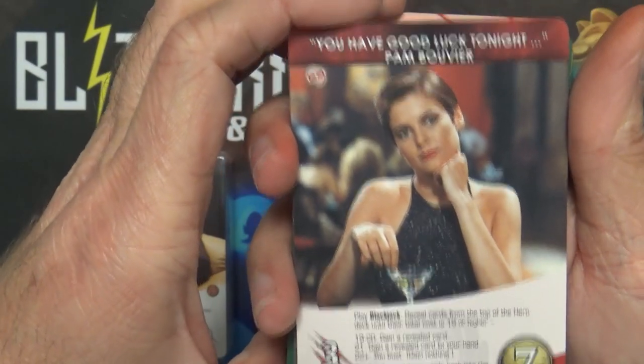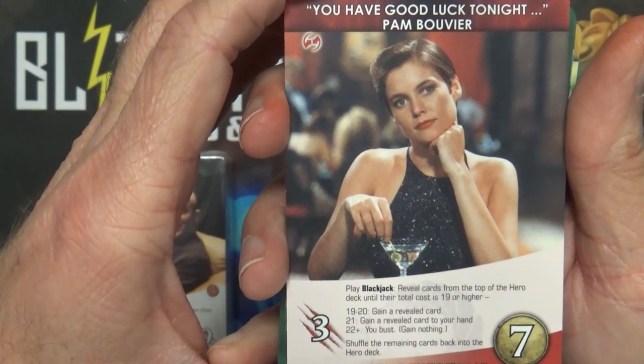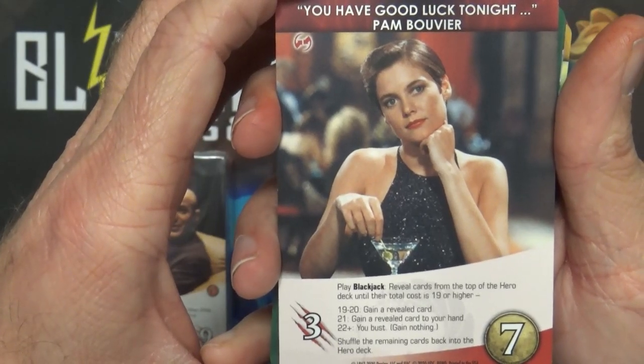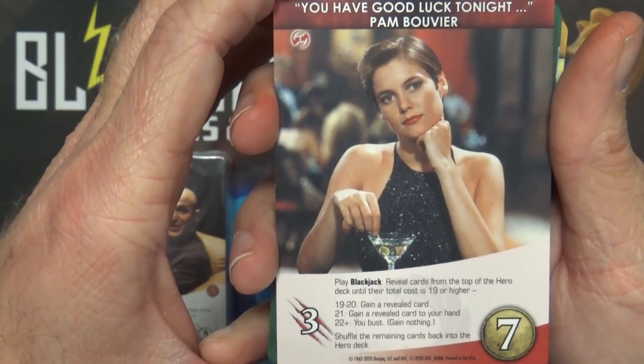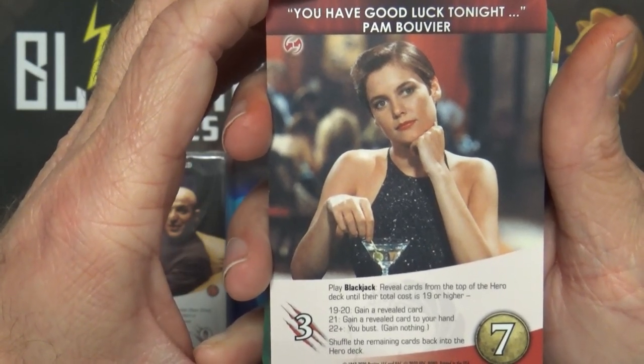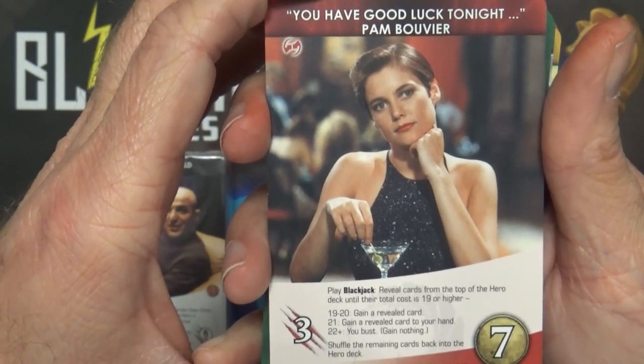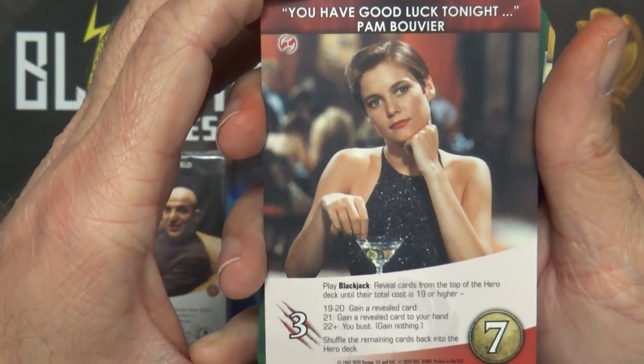You Have Good Luck Tonight - Play Blackjack: reveal cards from the top of the hero deck until their total cost is 19 or higher. If it's 19 to 20, gain a revealed card. If it's 21, gain a revealed card to your hand. 22 plus or you bust, gain nothing. Shuffle the remaining cards back into the hero deck.